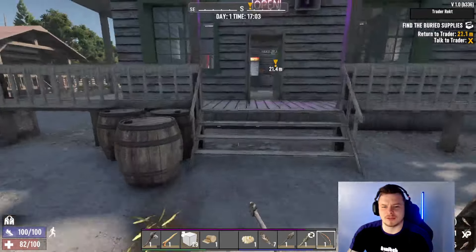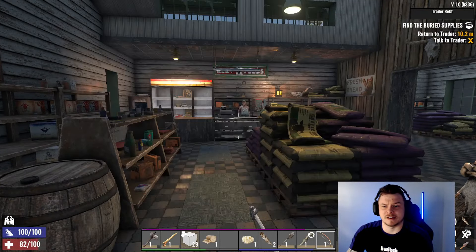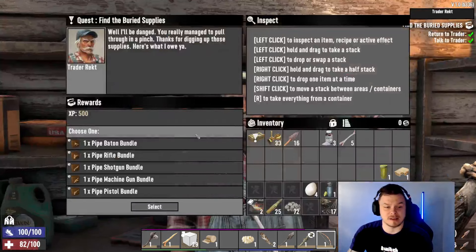We'll grab the bird's nest on the ground — we've got 7 feathers. Let's make 7 arrows. We are out of stone, so it's time to cut down a rock again.